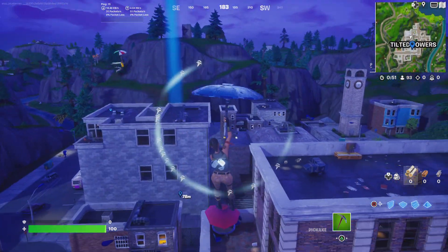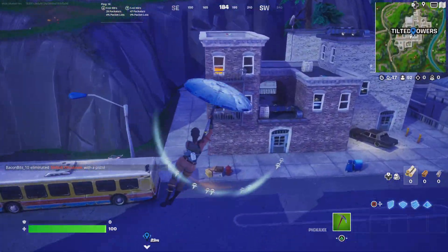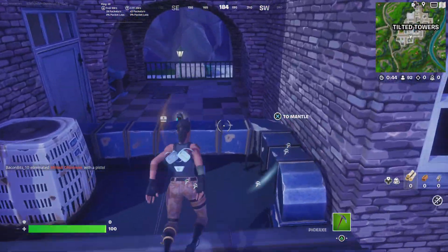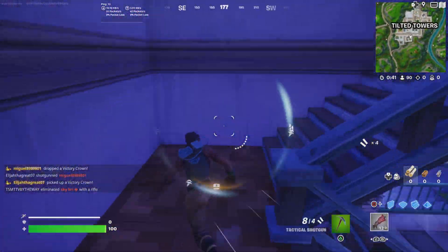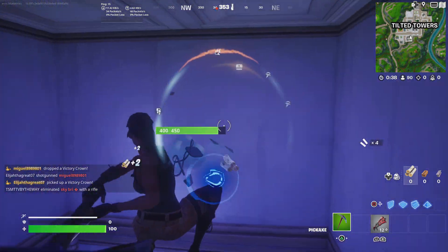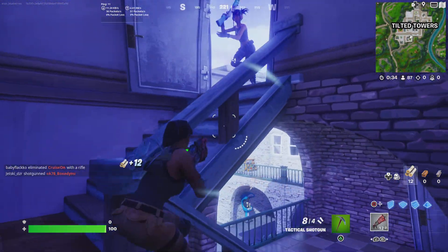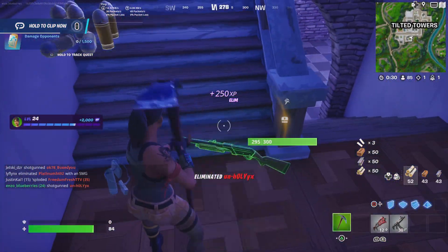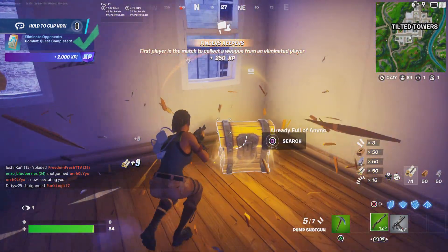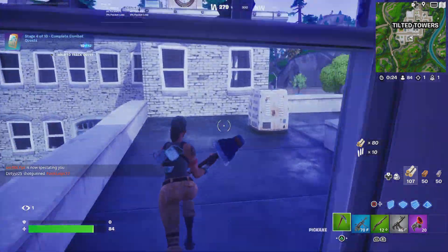Like 20 people here. I'm going to drop at this back building over here — I don't want to go near the crowd of people. Attack shotgun. That guy got on the gun immediately and went right for me.